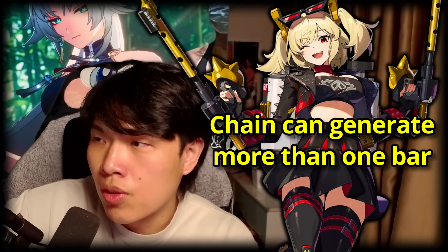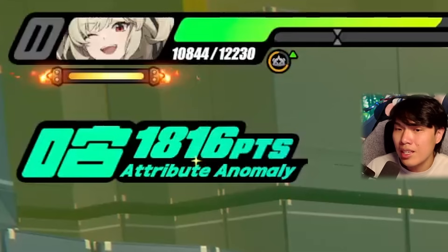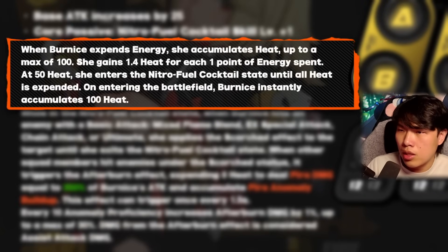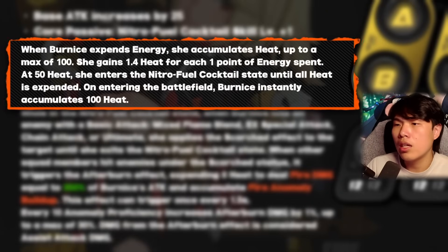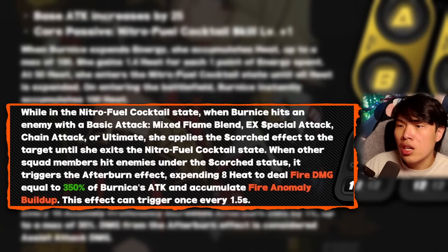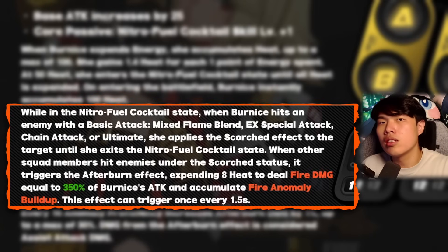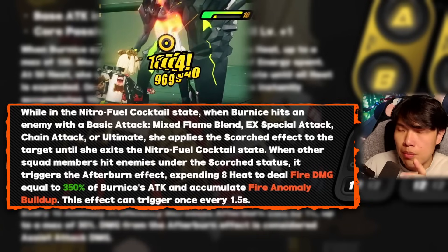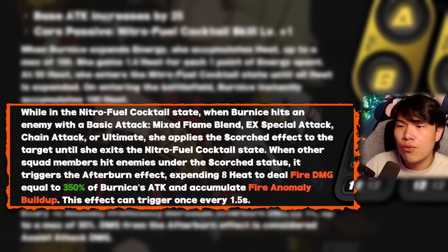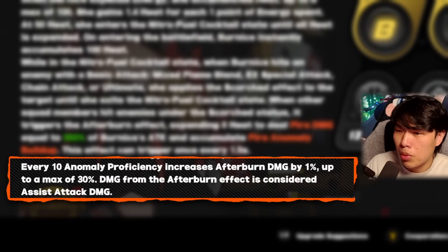Next is the Nitro Fuel state — the heat gauge shown at the top left. She accumulates up to 100 heat at 1.4 heat per one point of energy. At 50 heat and above, she enters the Nitro Fuel Cocktail state. In this state, hitting an enemy with a basic attack, EX special, chain attack, or ultimate applies the Scorched effect, which marks the Afterburn. This expends 8 heat to deal fire damage equal to 350% of her attack and accumulate fire anomaly buildup. For every 10 anomaly proficiency, damage increases by 1%, up to 300 — so you want a minimum of 300 anomaly proficiency.